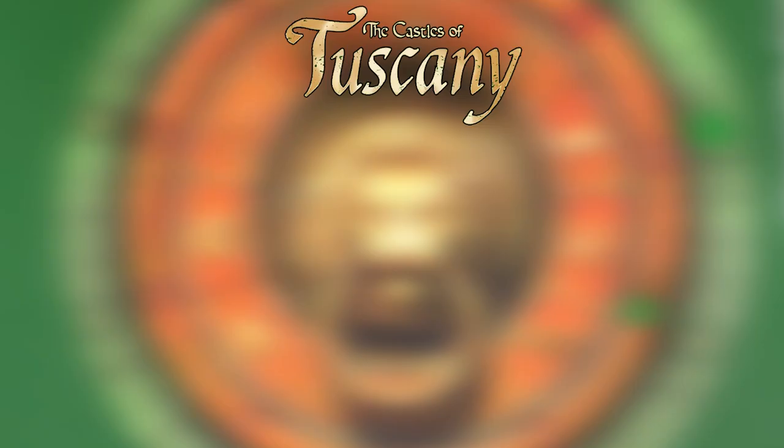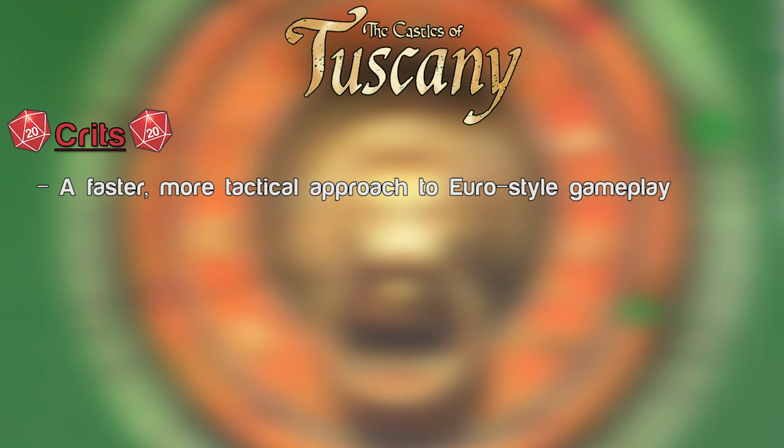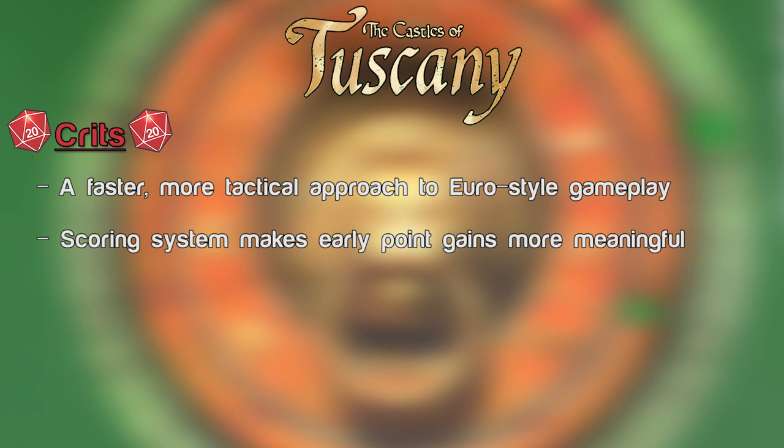Crits for Castles of Tuscany: This new take on the Castles of Burgundy Euro-style gameplay moves at a much faster pace, keeping players involved all the way up until the end of the game. The streamlined actions and quick timer for ending rounds means you can get through multiple games relatively quickly and it won't be too much of a burden for new players. The two scoring tracks — one of which adds to your total at the end of each round, not just once — give you a different way to look at strategy, allowing your early plays to pay off more by the end of the game.